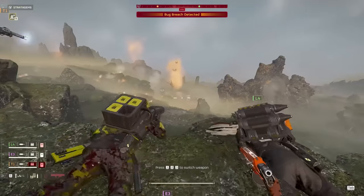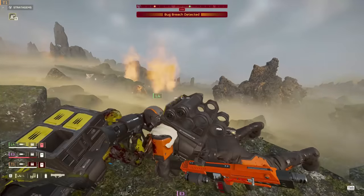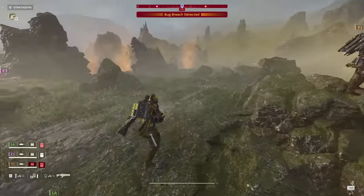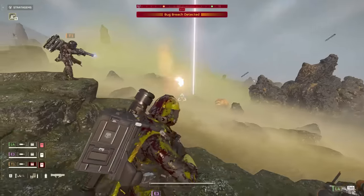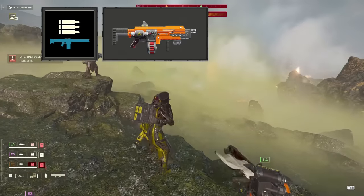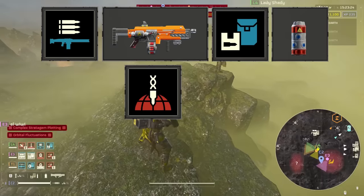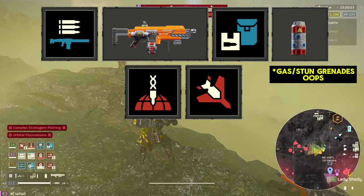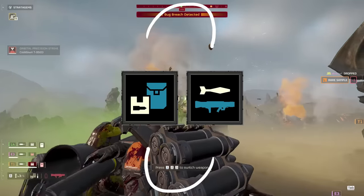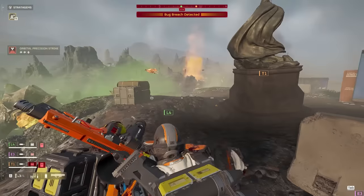Now we're getting to what I call thinking territory. The first of the backline roles, the Bouncer's main job is to keep the flanks clear for their brethren on the frontline and provide security for our last role. To make sure they have an answer to whatever might threaten the team lead or the flanks of the frontliners, Bouncer is gonna be taking the MG-43 medium machine gun, the incendiary breaker or your shotgun of choice, supply pack, grenades, orbital rail cannon strike, and 500 kilogram bombs. The reason this is the first of the thinking roles is because this Helldiver is gonna be swapping backpacks with our team lead, hauling around the backpack for the recoilless rifle while the team lead straps on the supply pack.